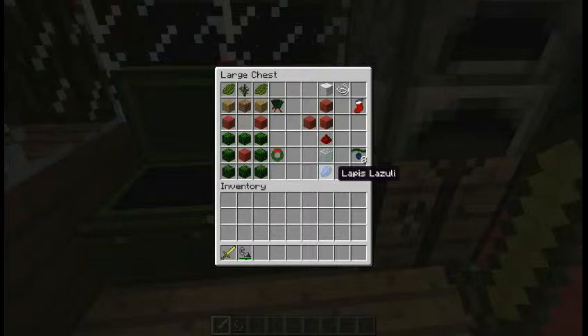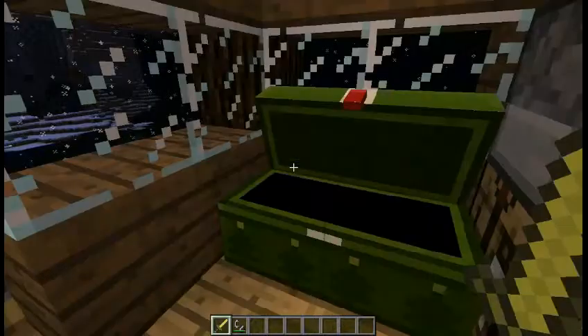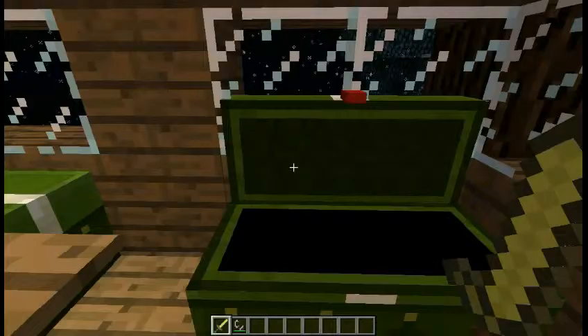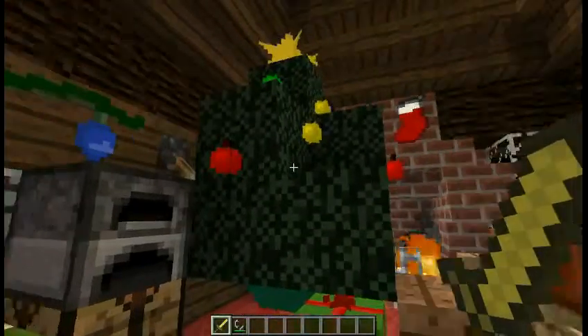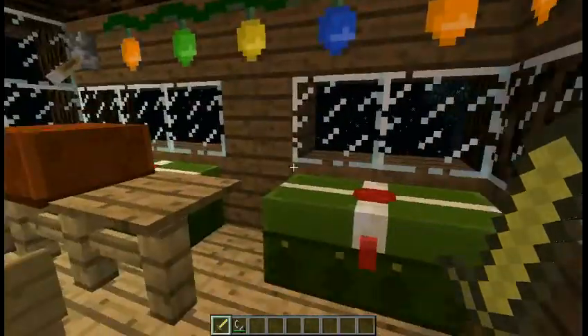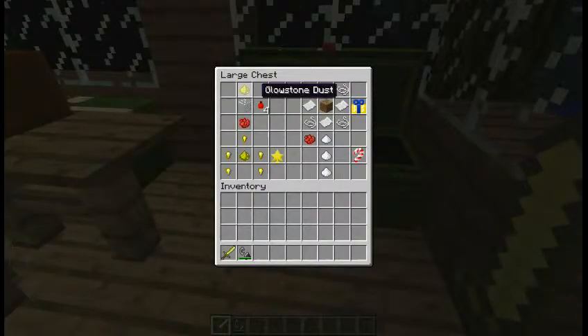For the Christmas lights, you use redstone glass in yellow, orange, blue, and green — those are the only colors it will accept — and it will give you eight lights. The next one is the ornaments. They use the same colors: orange, blue, red, yellow, and green. You need glowstone dust, crafted the same way as the lights, but it gives you four ornaments instead.